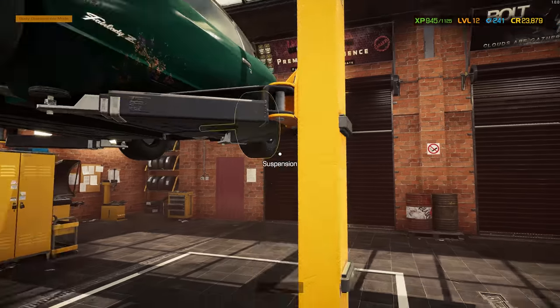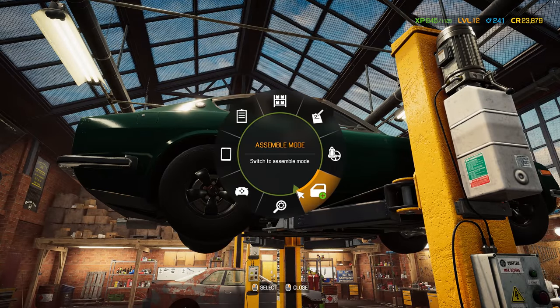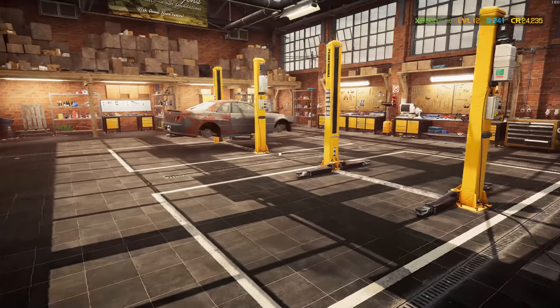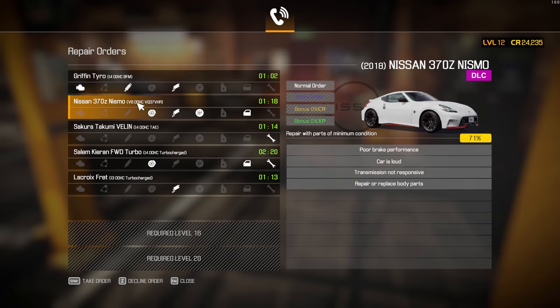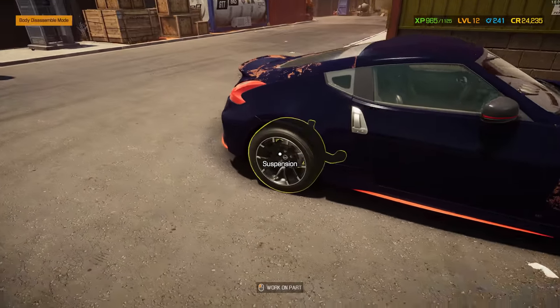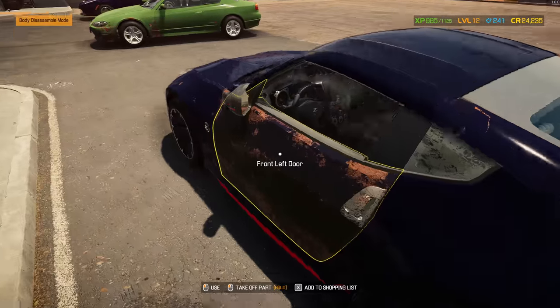Putting the completely wrong rims on it - that was embarrassing. It might be done now. That was... oh my God. Basically put the wrong rims on the car. 370 - I think it's a 370 Nismo. This is pretty much the car I've got. Even the rims are spot on. So good.